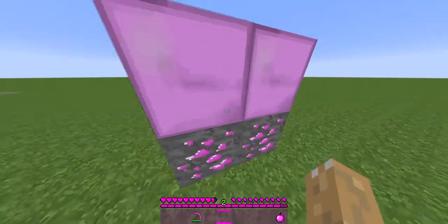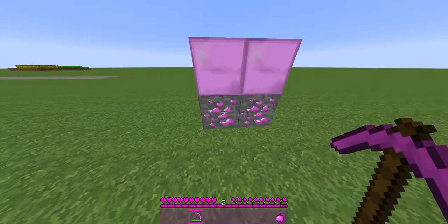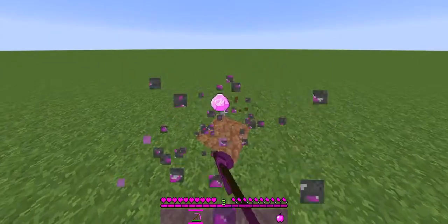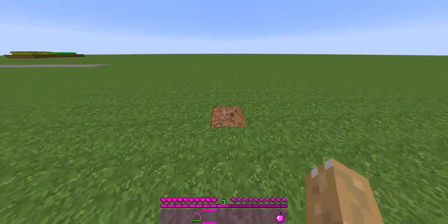These are your diamond ore and diamond blocks. As you can see, they are pink. Very simple, very pink. If we mine them, you can see that they drop pink diamonds, and they have a pink block breaking animation.